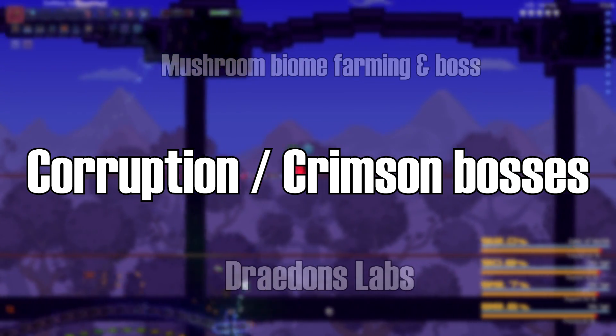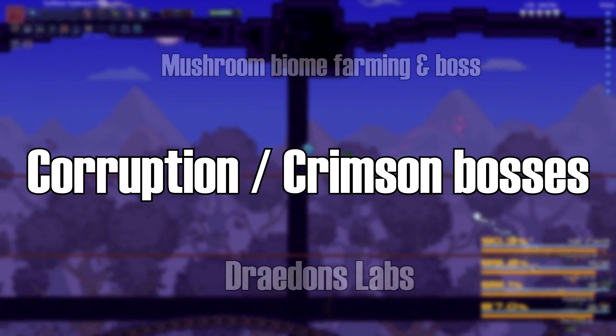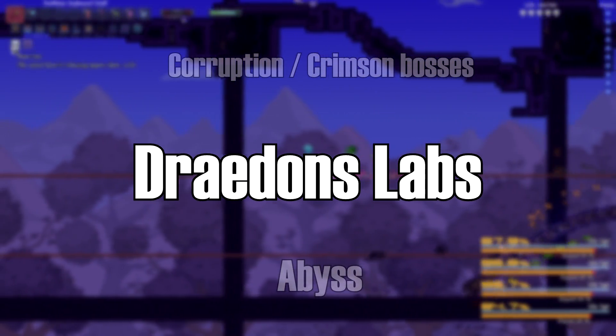When you're done farming the Acid Rain, seek out a mushroom biome and use glowing mushrooms to make a spawner. After that, take on Eater of Worlds or Brain of Cthulhu, then Hive Mind or Perforator depending on your world's evil. Just be careful what you kill in those biomes if you don't want an accidental boss fight.